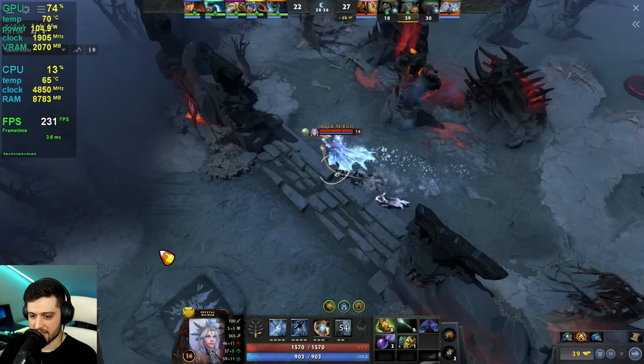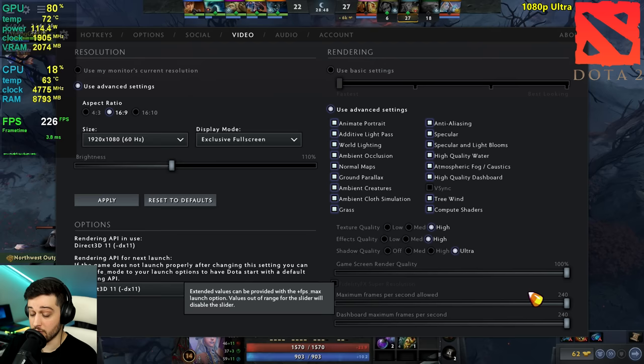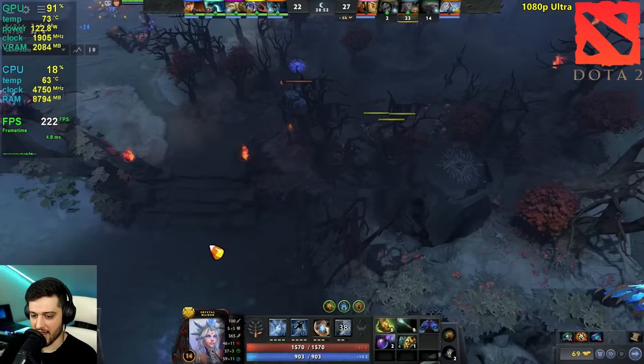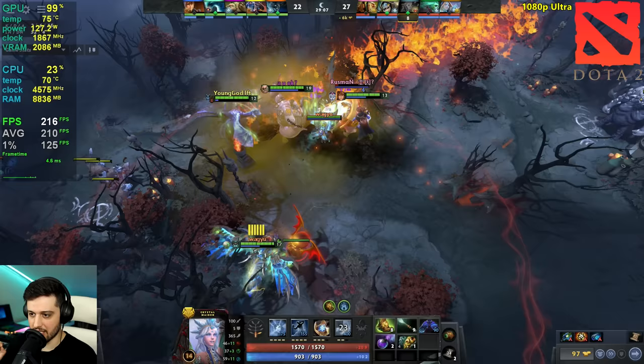Dota 2 is next. It seems like we just missed the team fight. We're playing at 1080p, ultra settings, game kept to 240 frames, using the DirectX 11 API because Vulkan actually stutters a bit — it was probably loading shaders. DirectX 11 is way smoother, although slightly slower.